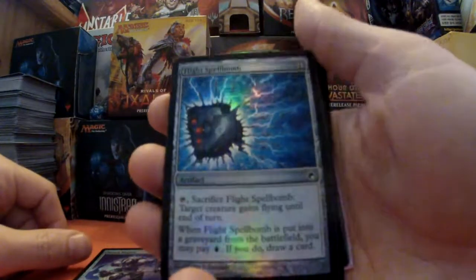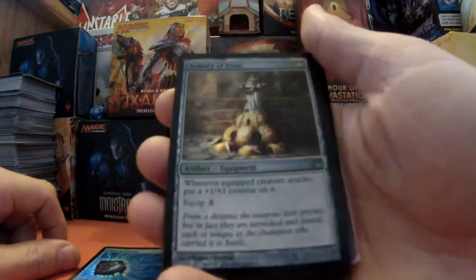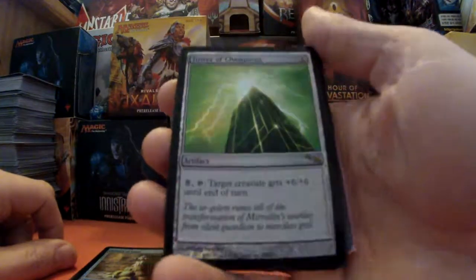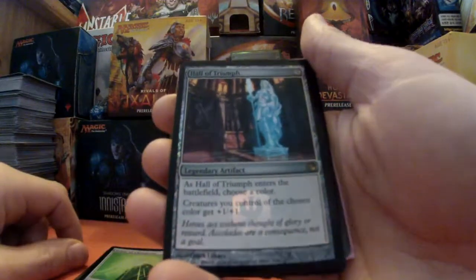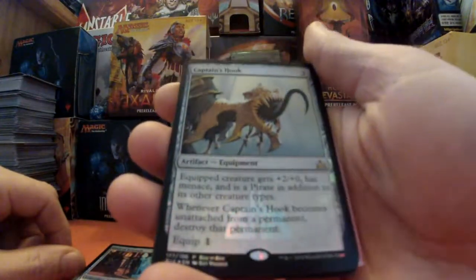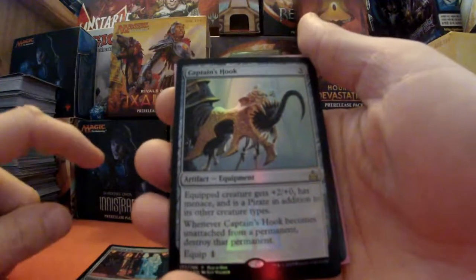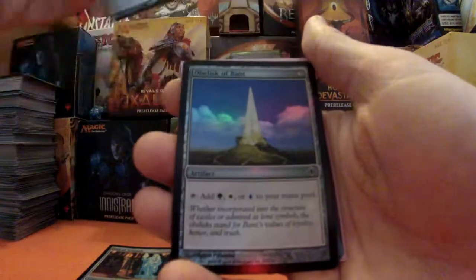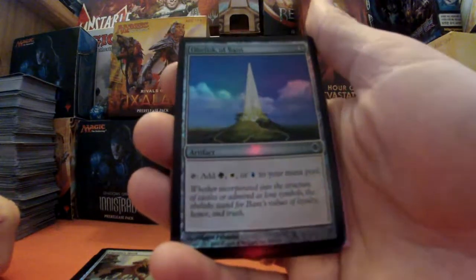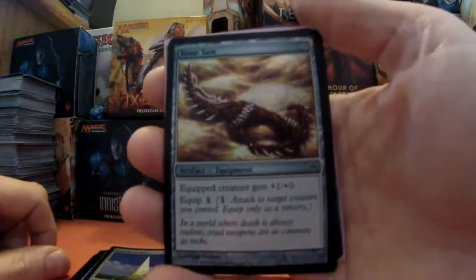Flight Spellbomb. Armory of Iroas — apologies if I butchered that name. Tower of Champions. Hall of Triumph. Captain's Hook, which was the buy-a-box promo for Rivals. I will be opening a booster box live today, so keep an eye out for that one — ding that bell and it will let you know about future videos. We've got Obelisk of Bant, which is a pretty splendid-looking foil.